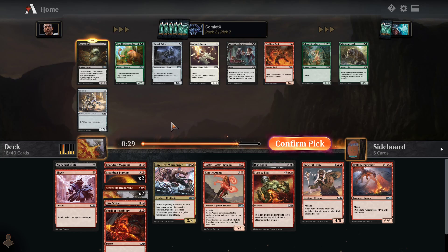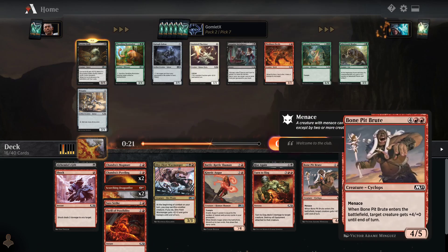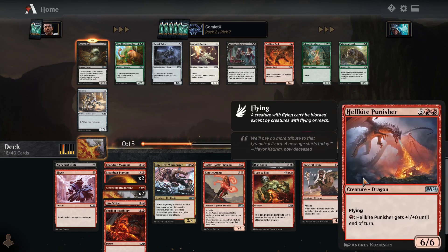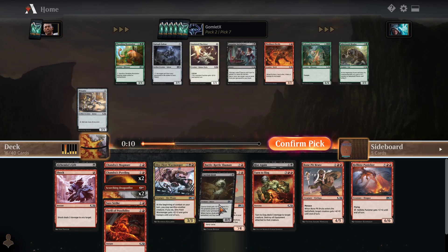And now Carrion Grub is basically perfect — it mills us four cards when it comes into play, and it has power equal to the greatest power among creatures in your graveyard. This is perfect with big stuff like Hellkite Punisher that we're trying to throw into our grave to bring back with Rise Again, or we can even just throw it into our grave to make this a 6/5 for 4. That's also good.